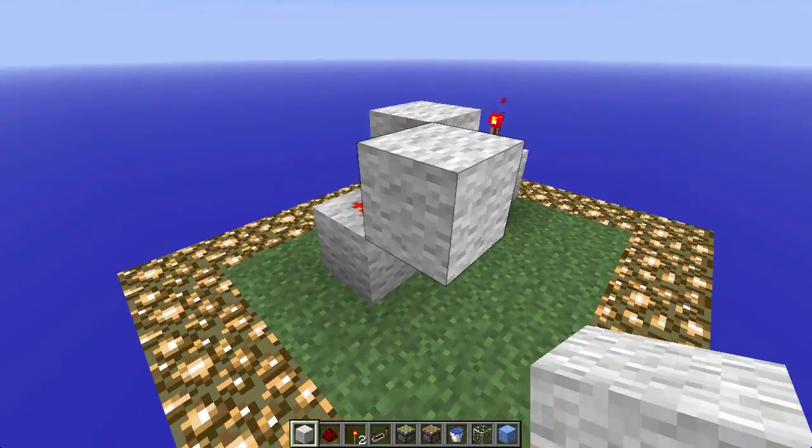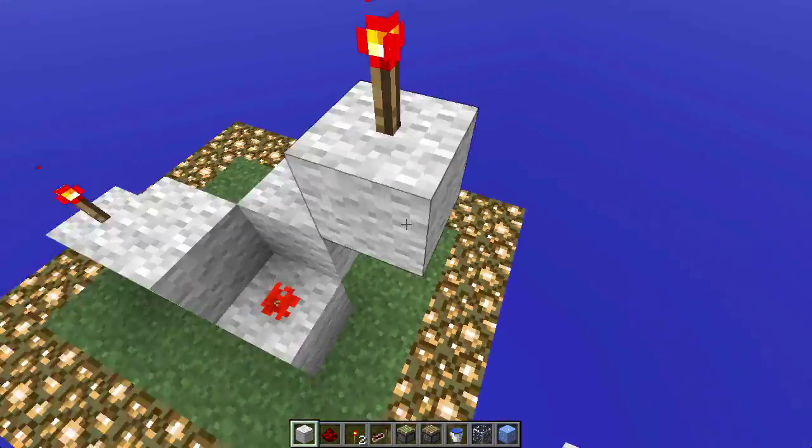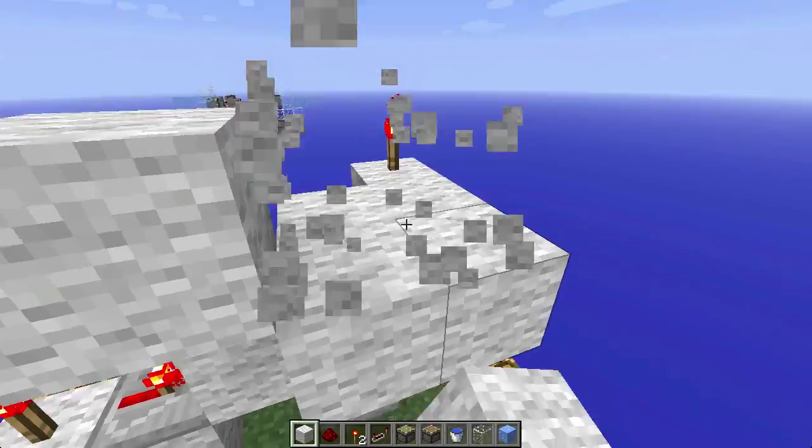Next to the redstone you're going to put another block. Torch on there, block on there, torch on there, then block, block, block, block, and a block.